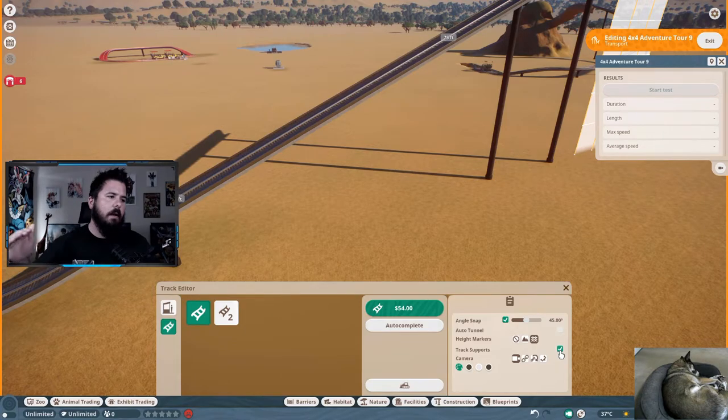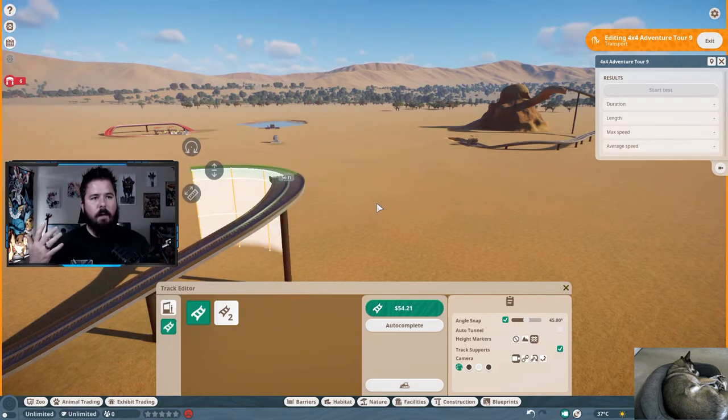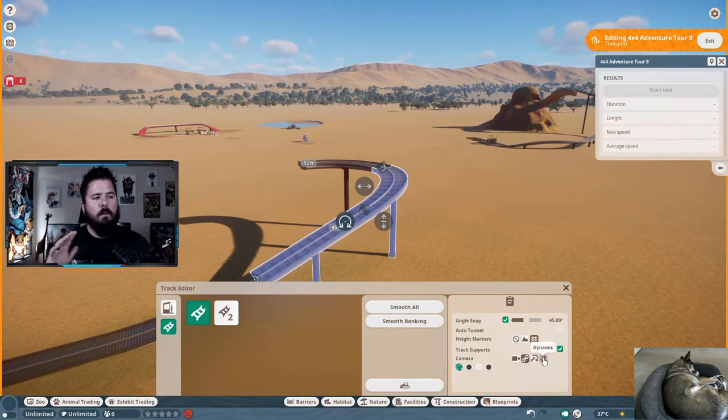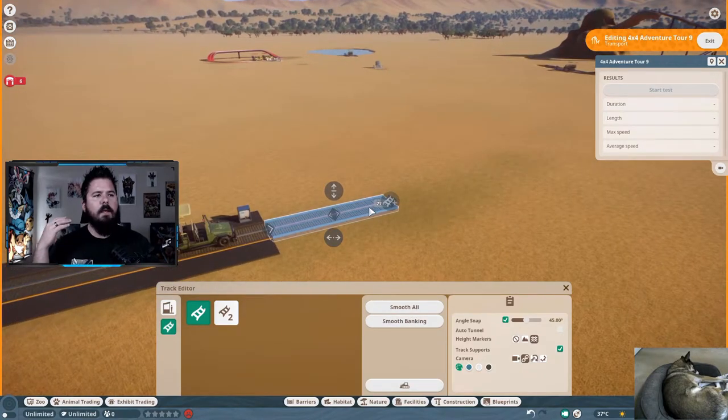Camera controls how the camera follows the ride as you build. I keep mine on Free — it's the least annoying and lets me move the camera however I want; the other options can get pretty annoying. Down here you have Ride Customization Colors, which is specifically for the track itself. I usually don't worry about colors when building for the first time — I build the ride out first and then customize colors later, which we'll get into in a bit.